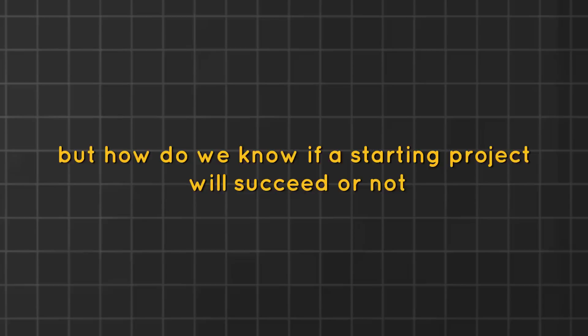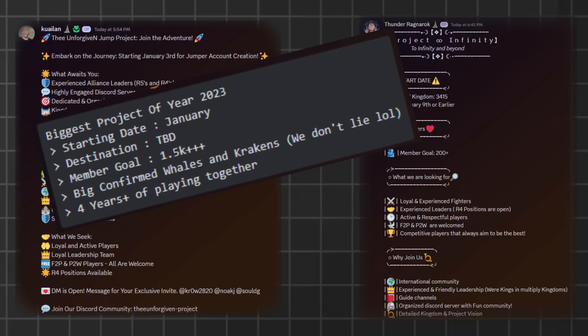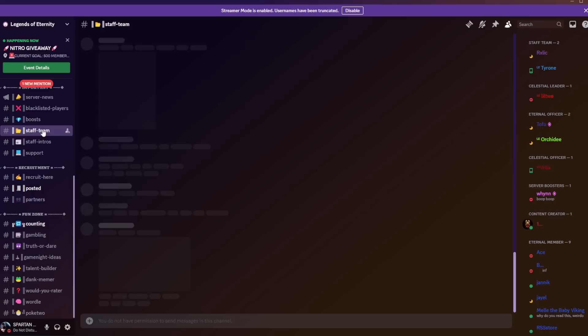How do we know if a starting project will succeed? Well, we can never know for sure because drama can happen in any kingdom or project. However, we can at least increase our chances. Go over the recruitment posts to see what they offer — you ideally want to team up with experienced players and spenders, but pretty much every post says that and it's not always true. So join the Discord of that jumper project and simply monitor: see how organized it is, are people active and chatting, does leadership hold meetings. If you like what you see after a couple of days, that project probably has a higher chance of success.